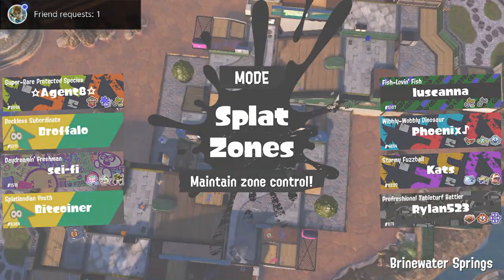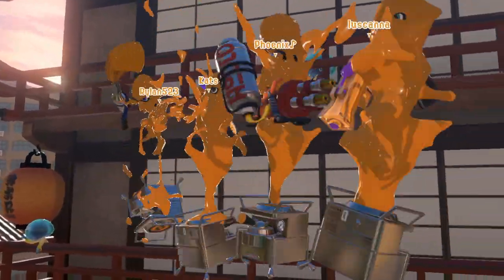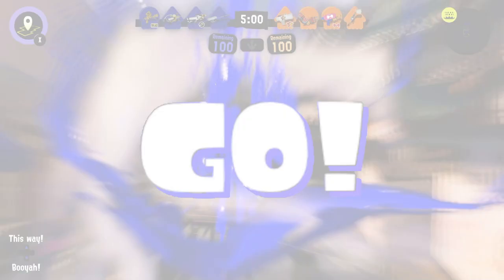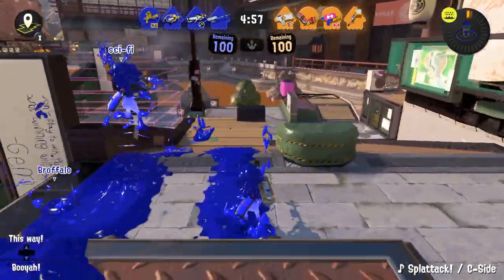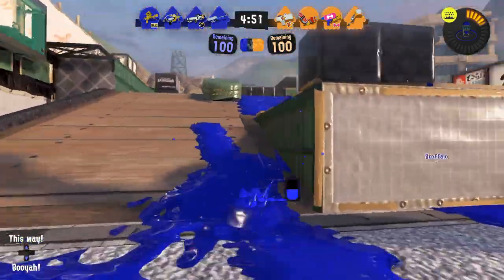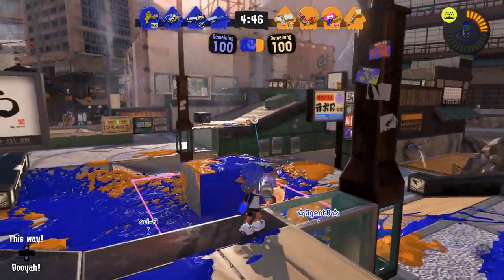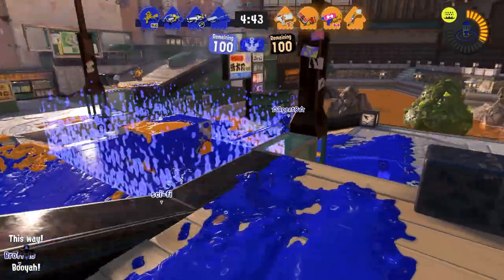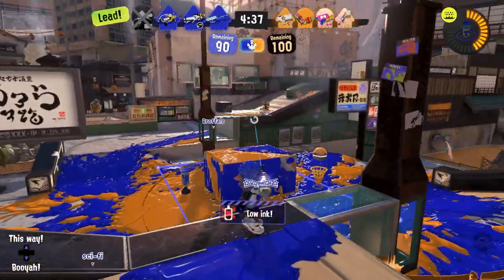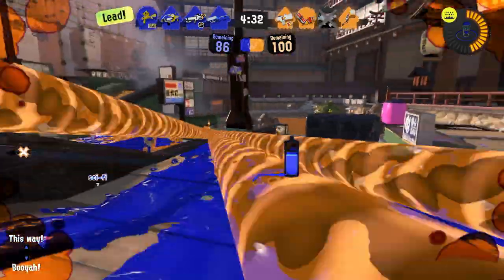Here we go back at it. I got a friend request — I'm going to add them. I think this is my first friend for this account; they must have been impressed with my ability last match. Back to Brinewater — very friendly map stage for the E-Leader. That guy up there — I wanted to get that. He's now worried. I can't get him. Bring it on.